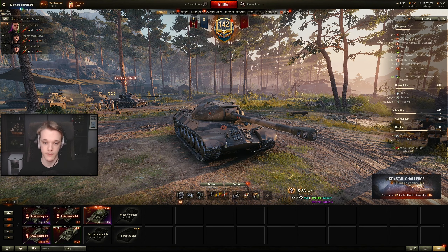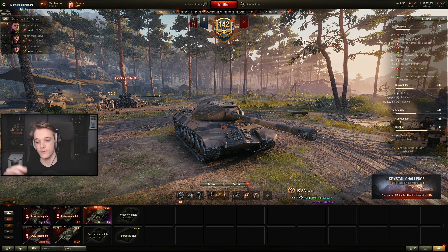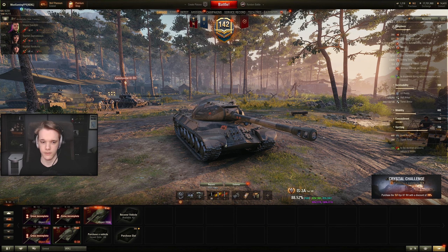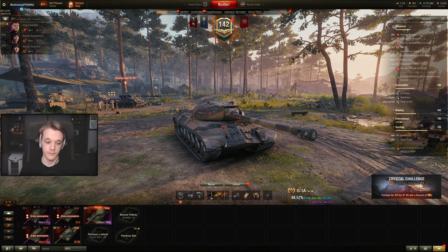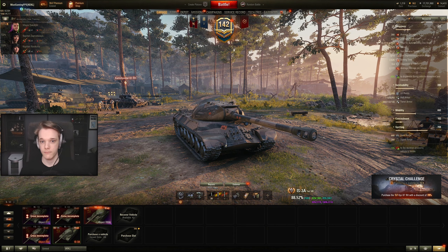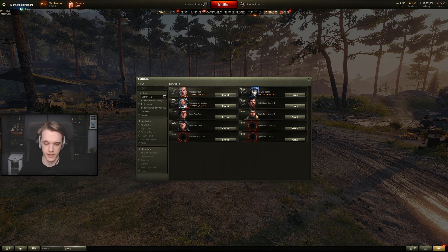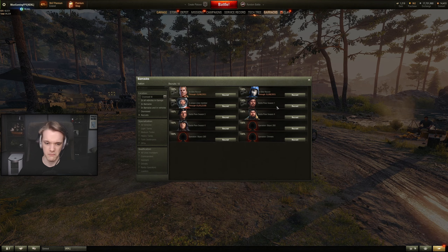One thing I want to mention quickly - this tank is still available right now if you have Amazon Prime and have linked your Twitch account. Wargaming has an article about it which I'll put in the description or the pinned comment. You link your Wargaming account and Twitch account together and then you can get Twitch drops for your World of Tanks account - which is how you get special commanders and stuff like that. I'm pretty sure this was one of the GI Joe set drops.